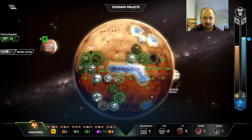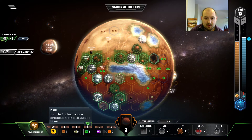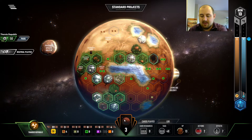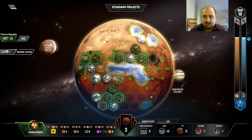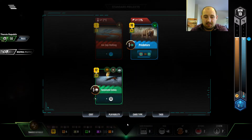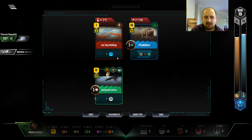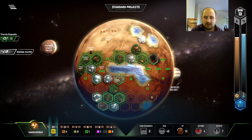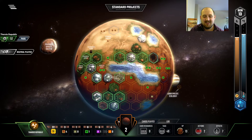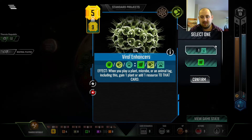And then we want to get two greeneries — one here, and one here between our two cities. And then we search for life, then we build a greenery. Did we buy one more heat bump? Can we buy a heat bump? Because that allows me to throw down ice cap melting, which feels okay. No Jovian tag, so this is a one-point city, but we get three bucks back for playing it, so it's kind of good.